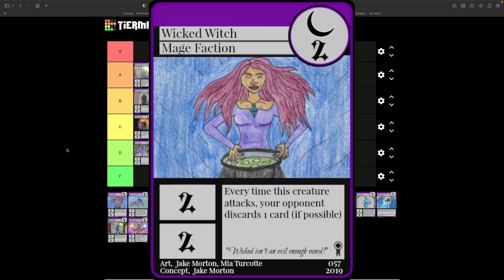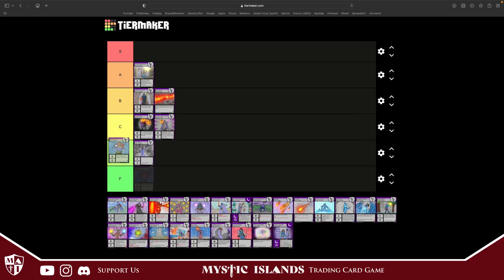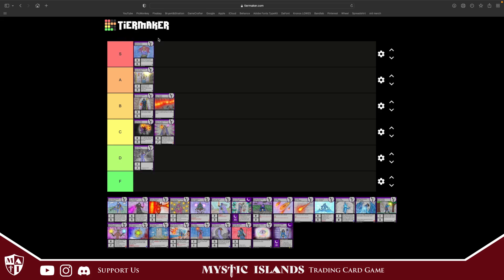Wicked Witch costs two, two attack, two defense. Every time this creature attacks, your opponent discards a card if possible. This is a completely broken card — it is banned in almost every format and I don't even want to look at that card because it stresses me out.